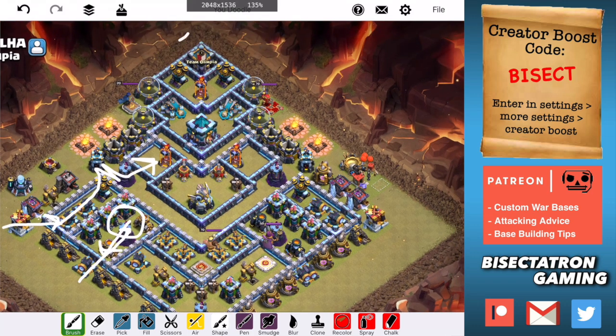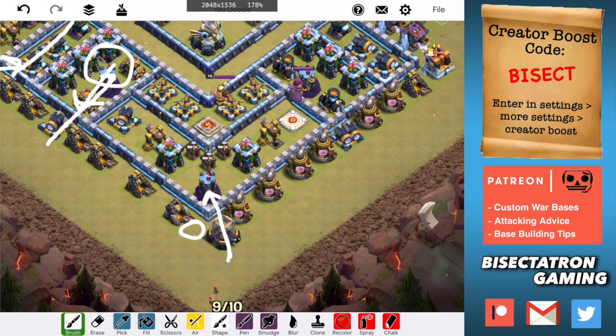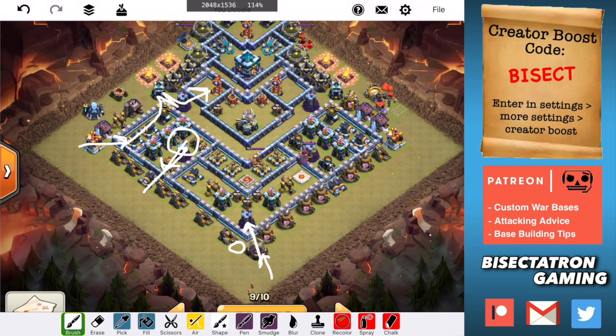Then I'm going to start dropping these barbarians to lure out the CC — this is a weird plan, I warned you. The bowler should still be down here, but if not, I'm going to use archers to lure. And if there's a Tesla that pops, I can always kind of drop stuff back behind here. Should be a free little hold to lure things down. Who knows what it's going to be — it might be a lava hound, which would be fine. It might be something else. We'll just have to see what comes out of that CC.